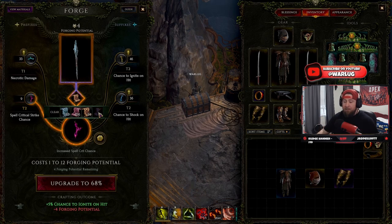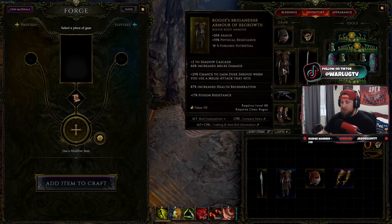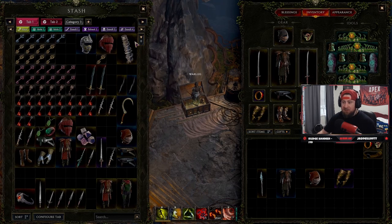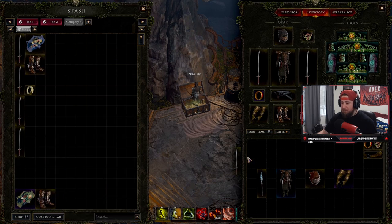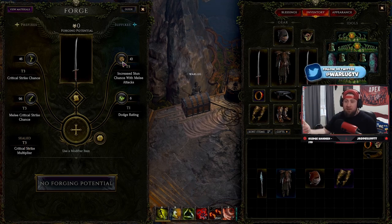The last glyph is the Glyph of Despair — arguably one of the best. It seals away one of your four affixes, removing it from its slot so you can put something else in. The higher the tier of the affix, the lower the chance it can be sealed — T1 is easiest, T5 is hardest. I got lucky and it sealed a T3 affix. Everything still costs forging potential, of course.